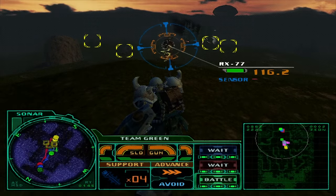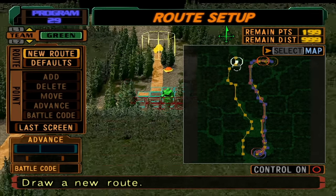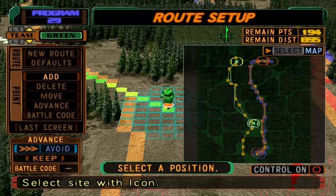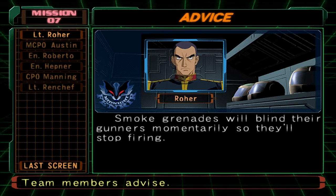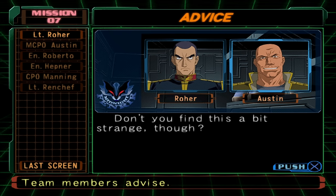Some other unique items, like the Gouf's disabling heat rod, are also here. The route setup screen gives you the ability to set custom routes for your teams. Each mission and simulation will give you a predetermined route, but sometimes customization is necessary. You can control exactly where your units will go, what speed they will travel, how they'll engage targets, and set up custom waypoints where they'll wait until you execute a battle code. There's no limit to how you can do things here, allowing you to get really creative with how you approach missions. A really cool feature that further helps pull you into the narrative is the advice section of the pre-mission screen, where you can speak with the different members of your crew and receive dialogue pertaining to the current mission — sometimes crew members will even have a little back and forth with one another.